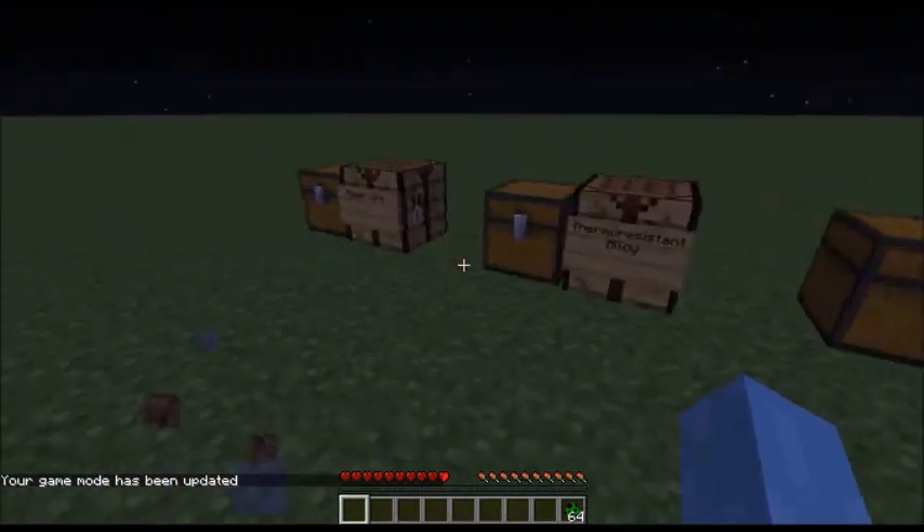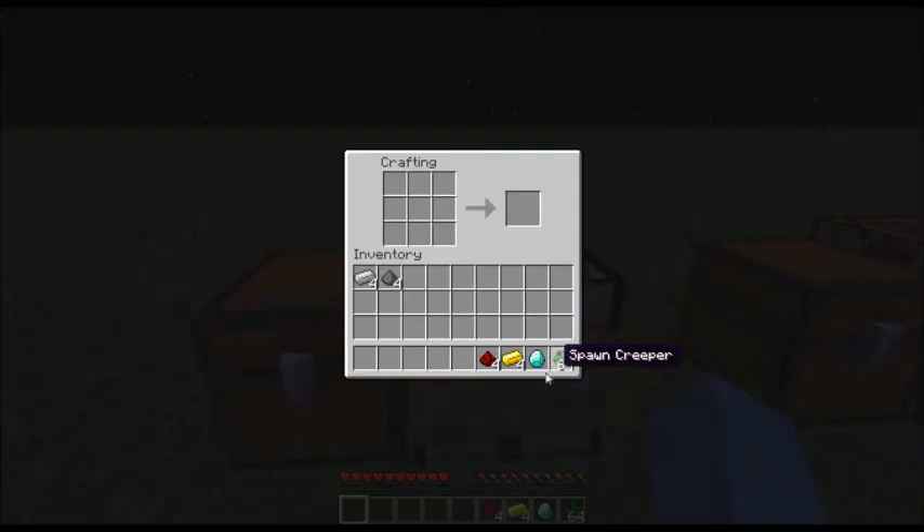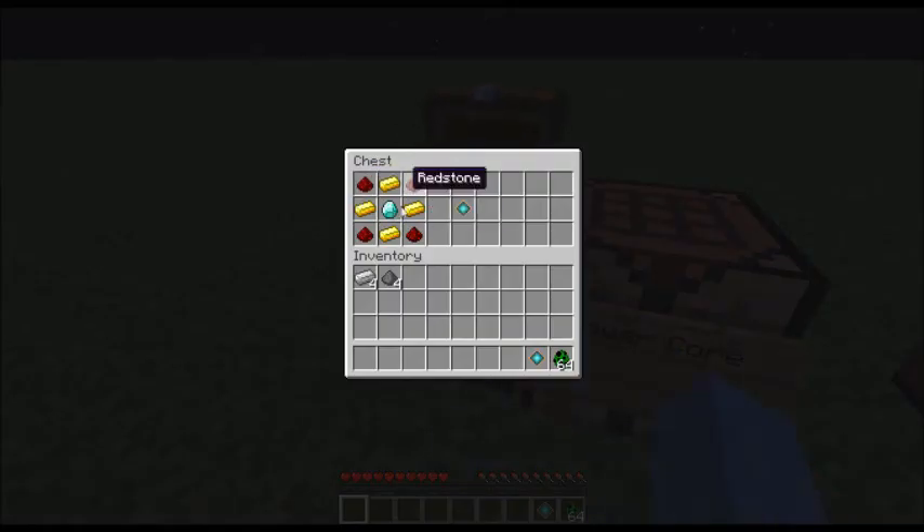First of all we have the crafting stuff. We start with a power core for most of your things, which is made with four redstone in the corners, a gold ingot in the middle of each side, and a diamond in the middle. That gives you a power core, as is shown there.